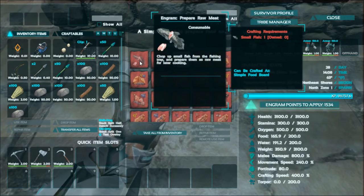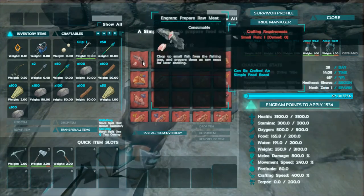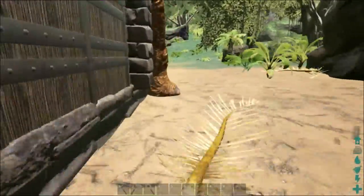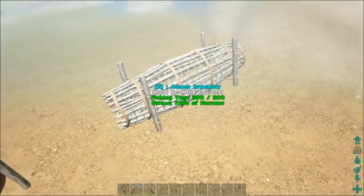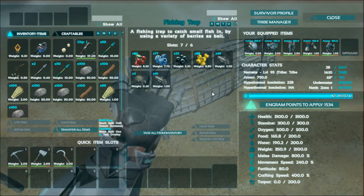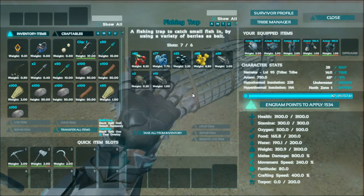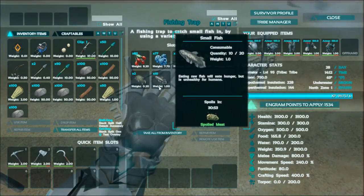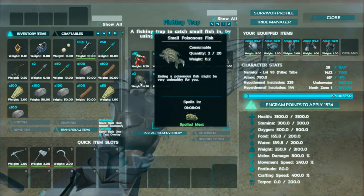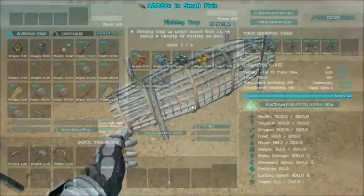There is also the option for prepping the meat for the raw fish that you catch and the poisonous fish that you catch, so you're definitely going to want to learn those if you make the fish basket. Let's go look at the fish basket real quick — I have one placed down here. You have to place it underwater and you have to put berries in it. Different combinations of berries will have different effects on how often it catches fish. This has been running since the last two spotlights I've done, so it has been going. It is a slow process — I've only caught 30 fish and two poisonous fish. Certain berry combinations will get you more poisonous fish than regular small fish, but I'm not sure what that combination is either.